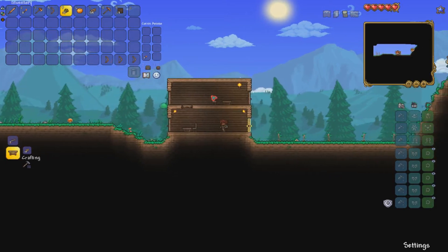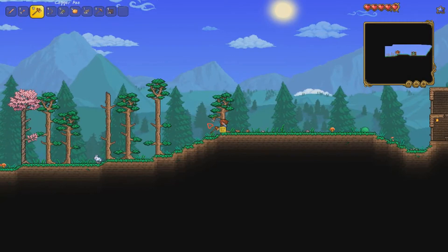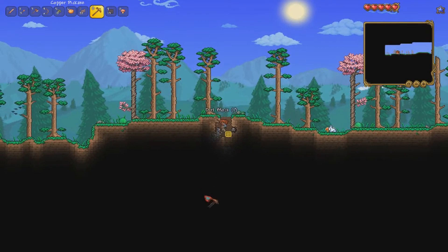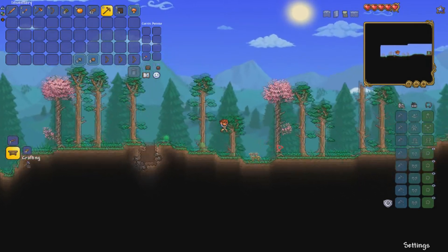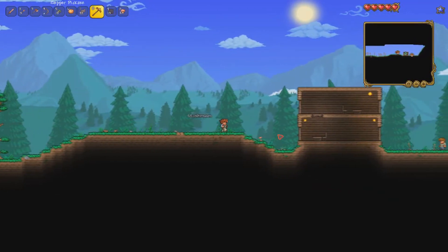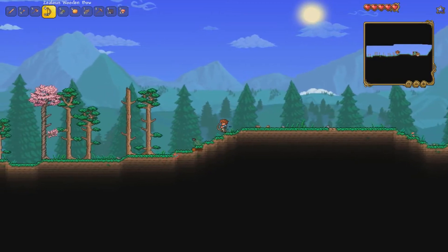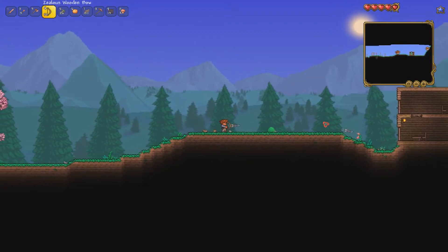Now we need some stone so we can make arrows — something to shoot with our bow. I see some stone down here. We should also pick up those mushrooms because they restore 15 life, so they're a good early item to get. Let's make some arrows — 125 should be fine for now. We've got our first weapon, good job!